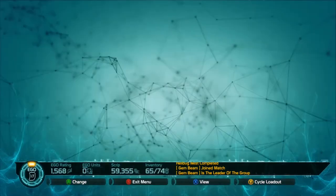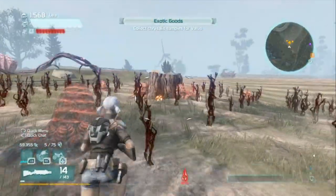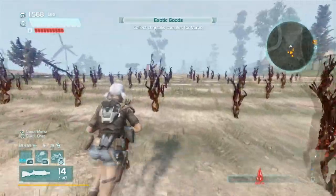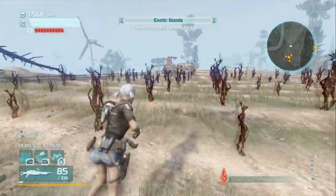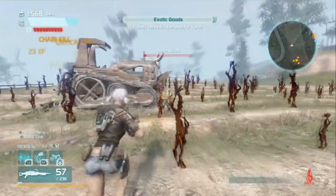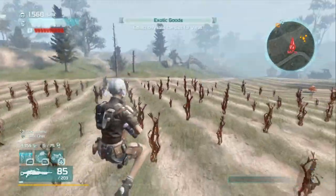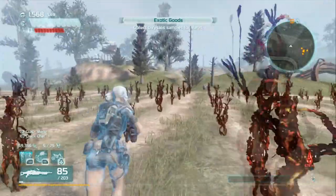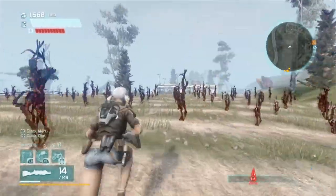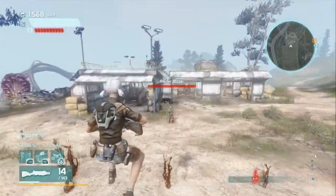Lastly we have corrosive and radiation. The difference between the two: corrosive is kind of like a poison — it'll damage them over time. Radiation will weaken their shields. Radiation is more effective against enemies like the 99ers, dark matter, or the rogue E-Rep soldiers. Corrosive, once it takes effect, will deal poison-type damage over a few seconds.